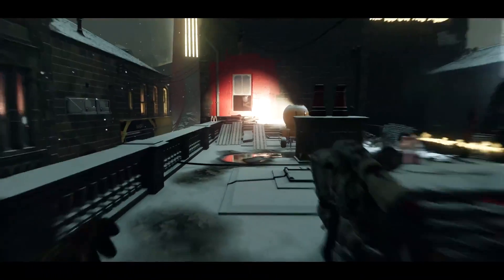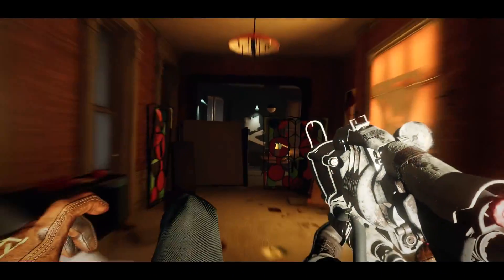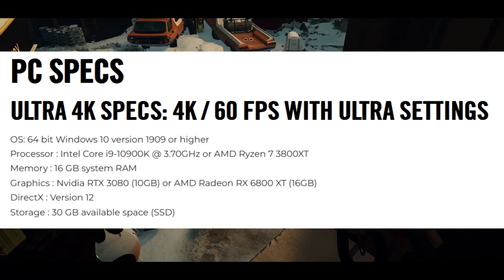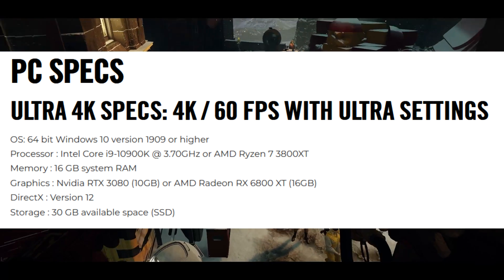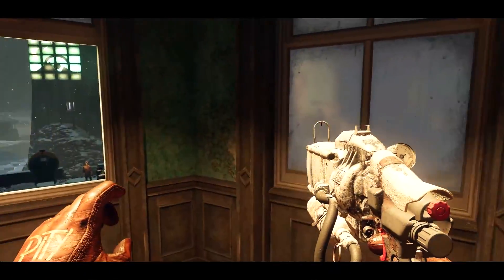Then for ultra requirements — targeting 4K at 60 fps with ultra settings — you need an Intel Core i9-10900K at 3.7 GHz or a Ryzen 7 3800 XT, 16 gigabytes of RAM, and either an Nvidia RTX 3080 or an AMD RX 6800 XT. It is a bit wild, but this is a true next-generation game targeting 4K 60 fps, so that's what you're going to need.